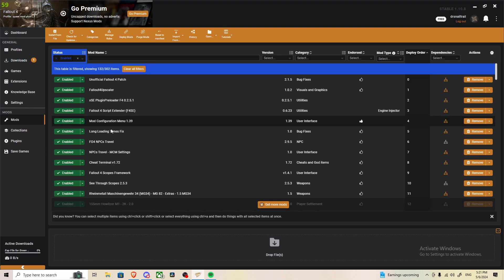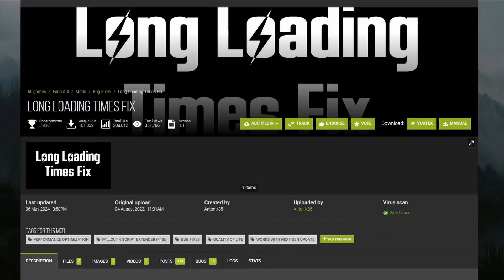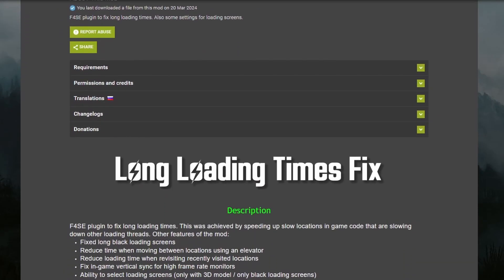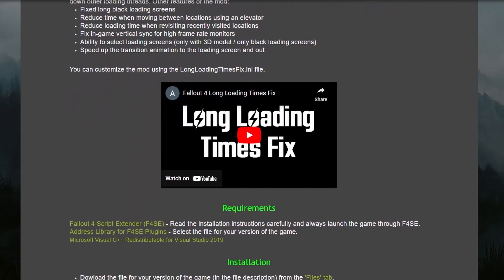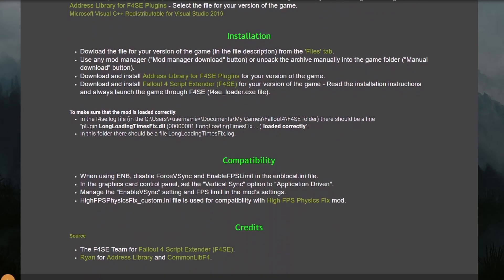Number four: if you're ever looking at a mod on your list and want to revisit the mod page quickly, make sure you're signed in with your Nexus account. Right-click the mod in question and click open on Nexus Mods. This will take you directly to the mod page where you can read anything from requirements to install instructions as well as compatibility.